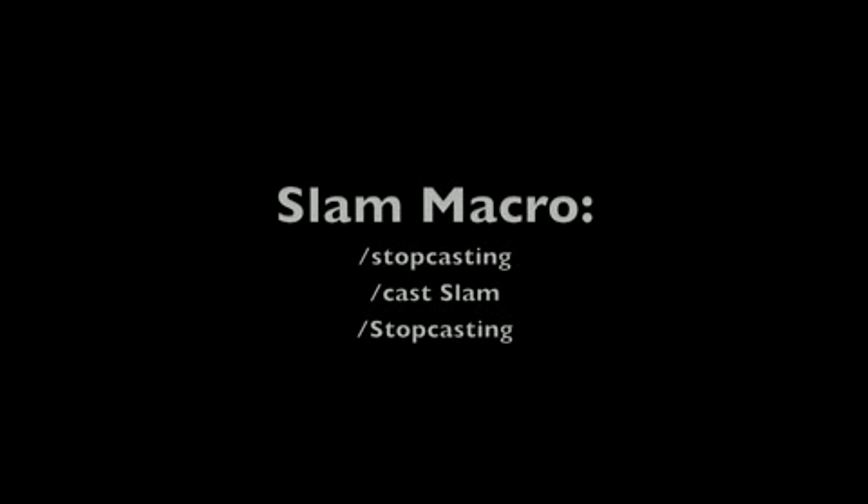I know in one of my previous videos I mentioned jumping to cancel a non-instant slam, but a viewer actually pointed out that you can make a simple macro to help deal with that. All you need to do is make a macro like it looks on the screen, and then whenever you hit slam, it'll automatically try to stop casting the bar, so if it's not an instant, it will not cast. The only problem is that sometimes it doesn't exactly work, so you still may need to jump, but most of the time it does work.